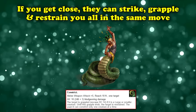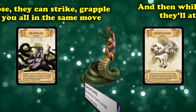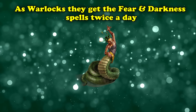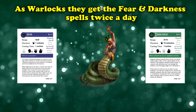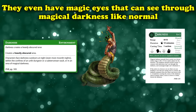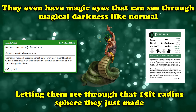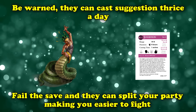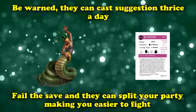If you get in close, they can constrict you — dealing damage, grappling you, and restraining you all in one fell swoop — followed up with an attack from their scimitar. These snakes are warlocks as well: they can cast Fear and Darkness each twice per day, and they can see through magical darkness, leaving them unaffected within the 15-foot radius sphere that the Darkness spell creates. Three times per day they can cast Suggestion, meaning that before they even get into conflict, they could suggest one of your party members splits off from the group, making it easier to pick you apart.